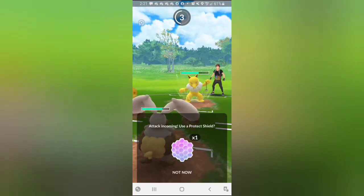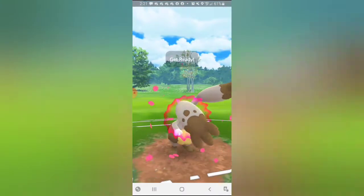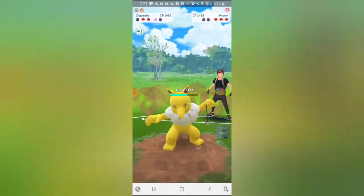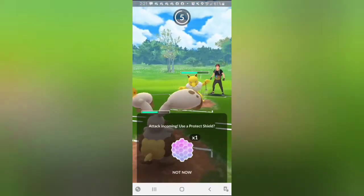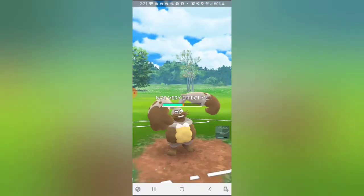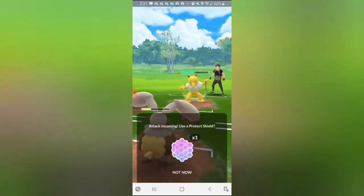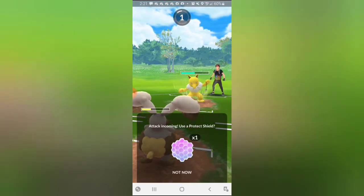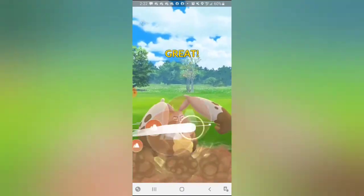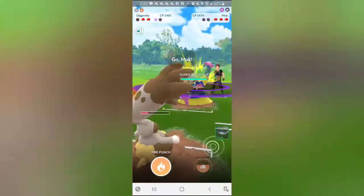We see some mutual lag here, but if this Hypno is running the traditional moveset it has Thunder Punch and Shadow Ball, both of which are resisted. I'm calling the Thunder Punch and it is Thunder Punch, which is really nice. We're going for the Earthquake - no baiting needed. They shield the Earthquake, we sneak in a Mud Shot. Once again calling Thunder Punch and it is, leading me to believe they're running Thunder Punch and Shadow Ball. I go for the Earthquake but over-farm; it's probably just a Thunder Punch, which it is.